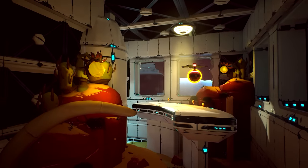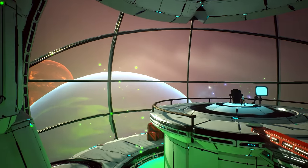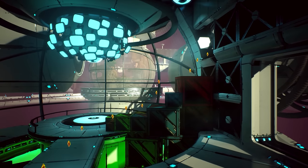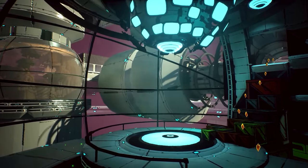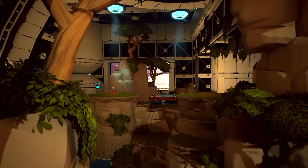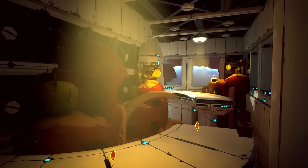Hello everyone, this is Kevin from Right Nice Games. In this video I will walk you through the very beginning of Skylar and Pluck's Adventure on Clover Island. This is the tutorial mission. In this game we play as Skylar, a living weapon created by the evil robot called CRT. So let's try to escape CRT's lab here.